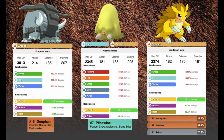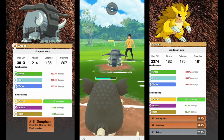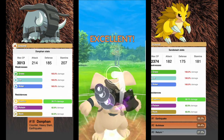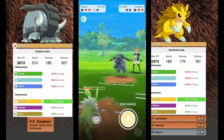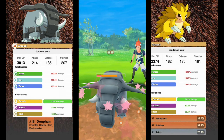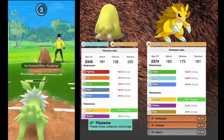Next we have some anti-electric, anti-fairy ground type Pokémon. First is Donphan, a pure ground type with an attack of 214, a defense of 185, and a stamina of 207. It's weak to grass, ice, and water, with a double resistance to electric. With Donphan you're going to want Counter, Heavy Slam, and Earthquake. It is one of only two Pokémon that can learn Counter, and it's actually the most useful Counter user in the game — though it can learn Charm, I don't recommend it as a Charm user.